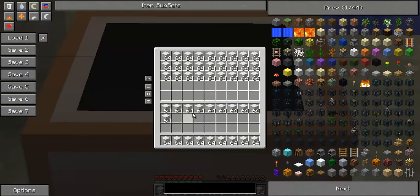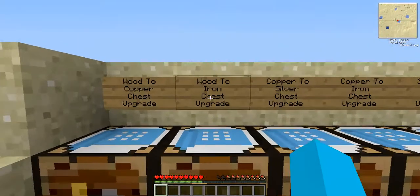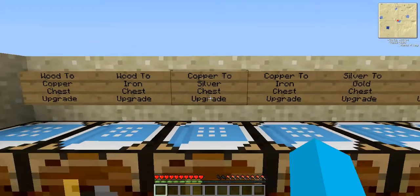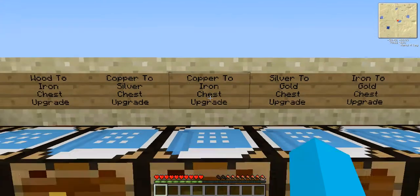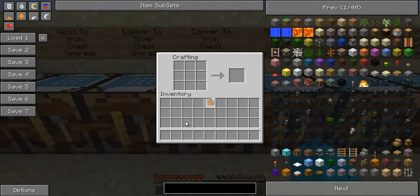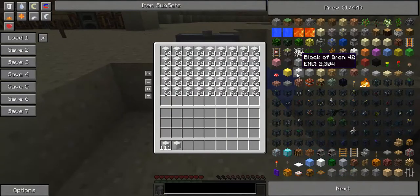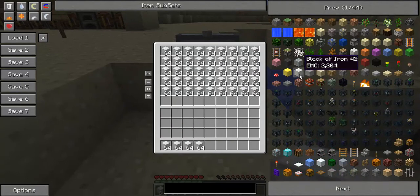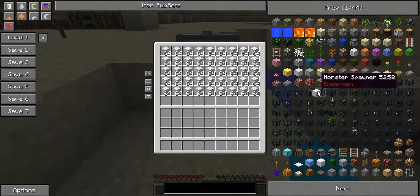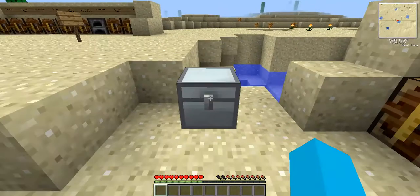Say you've run out of space again. You could go straight from a wood-to-iron chest upgrade, which is wood surrounded by iron. But now we've got the copper-to-silver or the copper-to-iron chest upgrade. I'm going to go to the copper-to-iron chest, which is one piece of copper, four pieces of iron, and four pieces of glass. And again, simply right-click, and now you have an iron chest. Let's shift-click everything in. Now my iron chest is full.